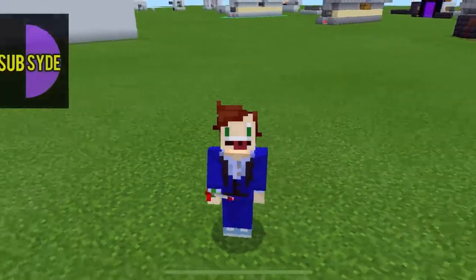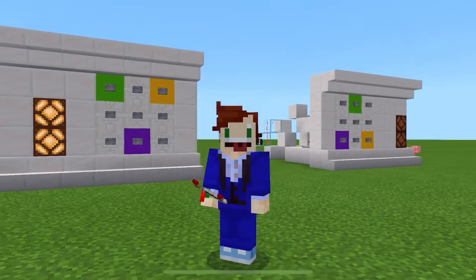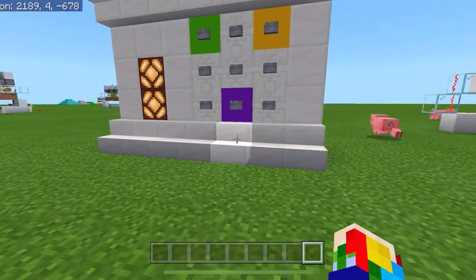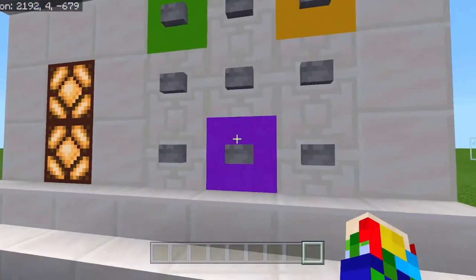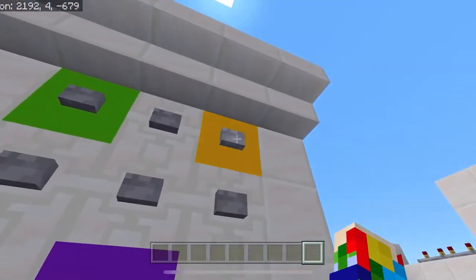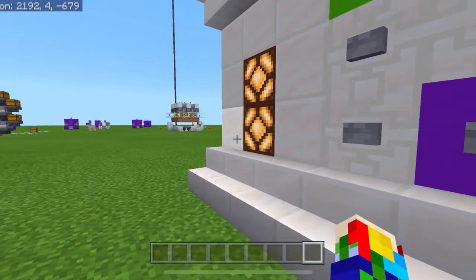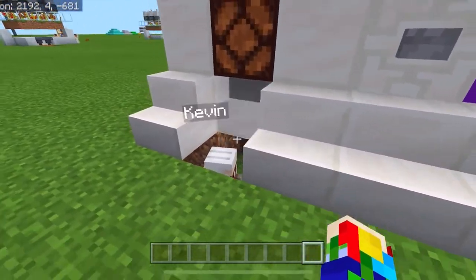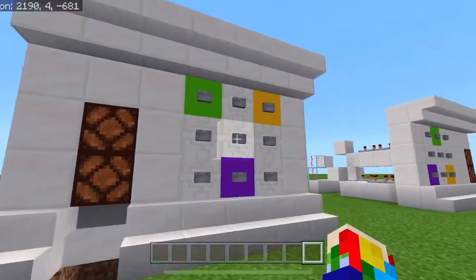Welcome back to the channel, I'm Subside, and today I'm going to be showing you how to build this very simple combination lock for your Minecraft worlds. This combination lock is really simple to use — all you need to do is, once you've set up your buttons in the order you want them clicked, quickly press the buttons and that will open up whatever door you want and turn on whatever light you want.